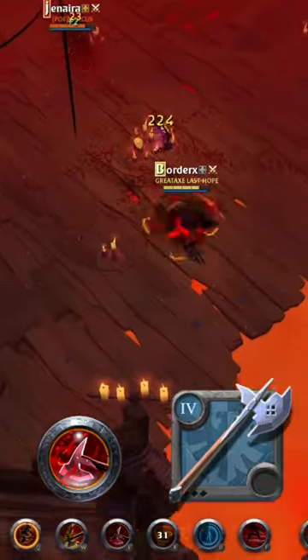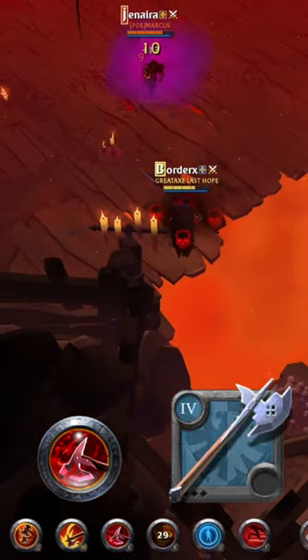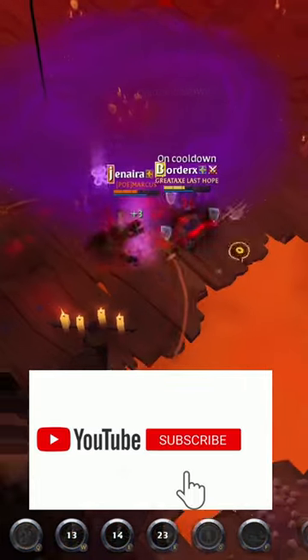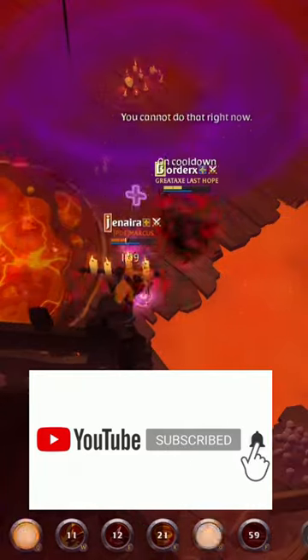Axe number 5 is the Halberd. With its Tear Apart ability allowing you to spread your bleeds and slowly wear down an enemy team. This axe performs best in small-scale PvP, but can also be used in ZvZ fights.